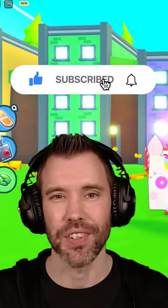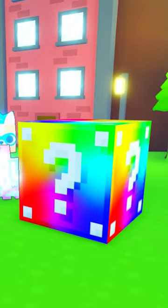I'm going to show you how to get lots of gems in Pet Simulator X. With the Lucky Block update, you can get really good pets just by breaking the Lucky Blocks.